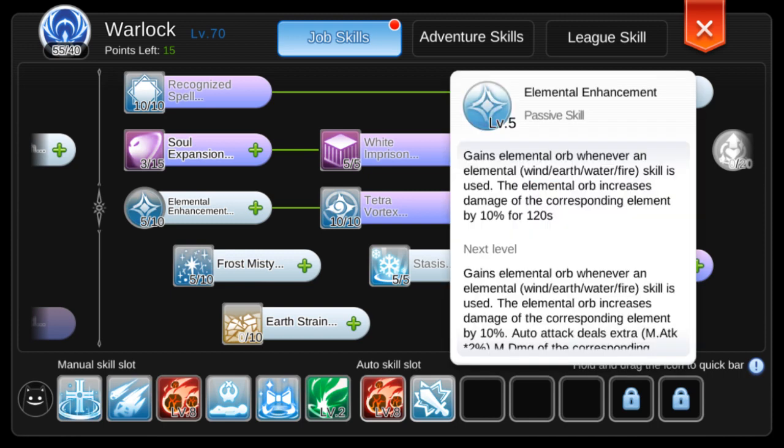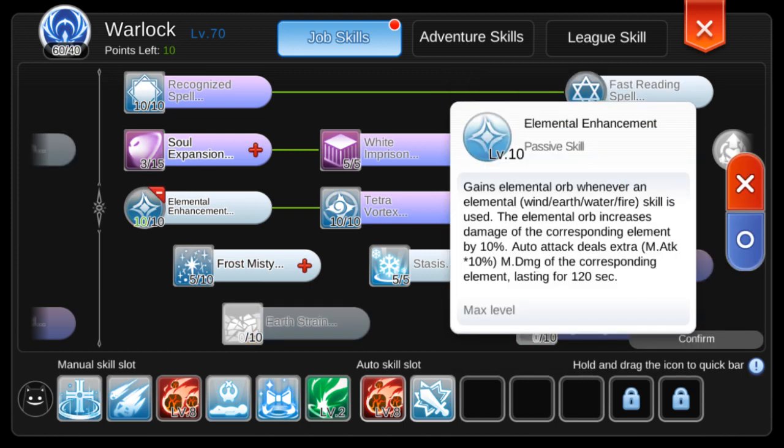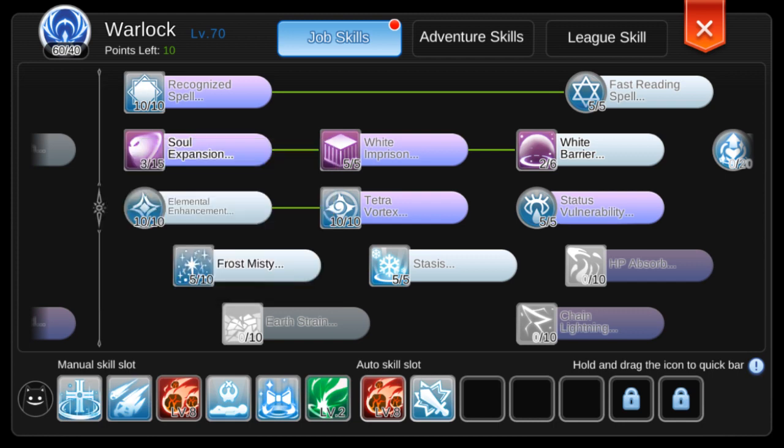Finally, let's put the remaining 5 skill points into Elemental Enhancement. Levels 6 to 10 still give a 10% elemental damage boost, but every level now also increases your auto attack damage by 2%, so at level 10 your auto attack damage will have 10% more magic damage. This helps increase your DPS and synergizes well with Fast Reading's additional attack speed effect. That's it — thank you for watching, hope you enjoyed this video!